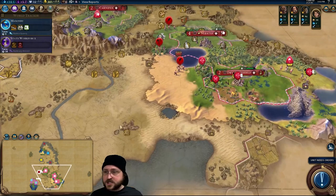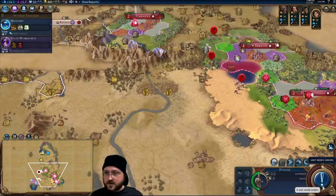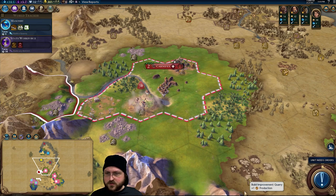Why not settle on the coast of the southwest? That's actually a good idea too. I knew there was a barbarian encampment here and I suspected there might have still been one. I think we will go here. When our next civic comes in, we'll probably change to the cheap settler — the 30% or 50% boost to settlers, if we've got that.